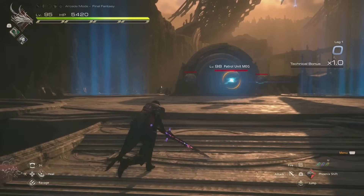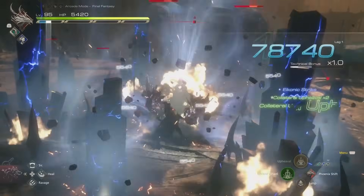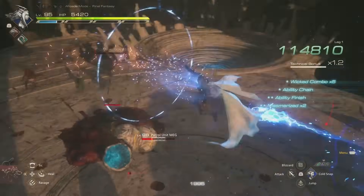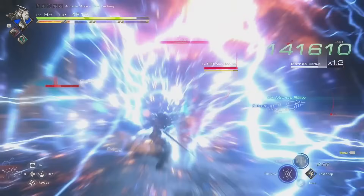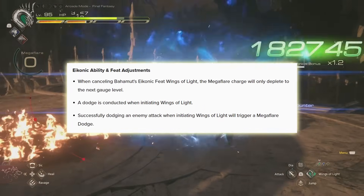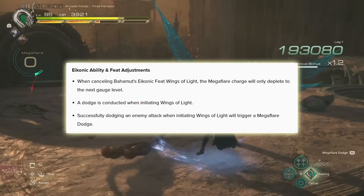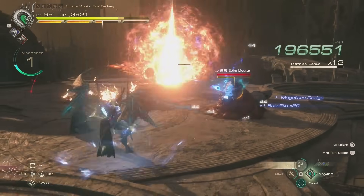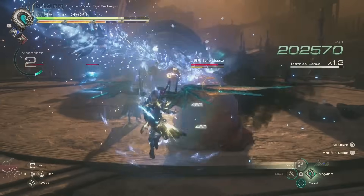Another big change is coming to Bahamut. I wouldn't say Bahamut was weak — he has actually been my main since I got him and I loved every bit of his abilities. But the changes coming to him were all needed and will make him a lot more viable. The megaflare meter, which is Bahamut's Eikon feat, will no longer fully deplete if he takes a hit or cancels out of the move. Right now, if you are at level 2 or 3 and cancel out, the gauge depletes all the way to 0.